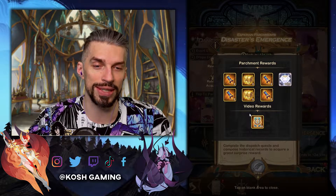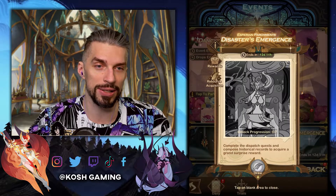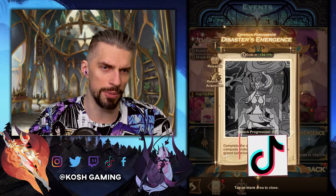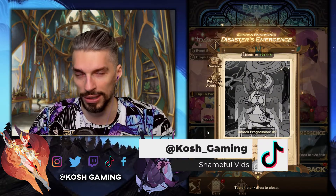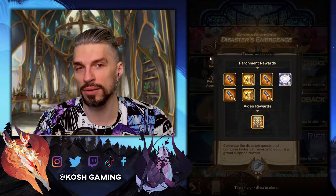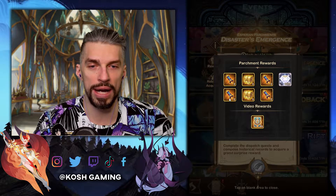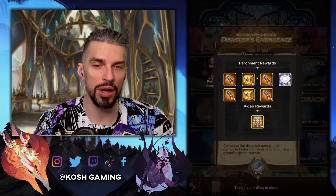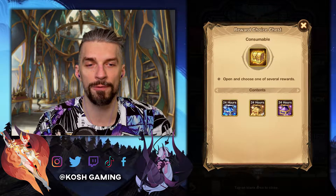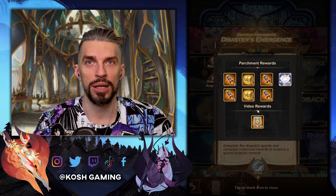I recommend you guys to save those time emblems for now. Don't spend them on any Awakened Heroes because Awakened Heroes are really hard to get for free-to-play players. If you are pay-to-win, you don't need that advice. So when we complete this event, we will get 4–8 faction summon scrolls, 6 chests with dust, XP and gold — 24 hours each — 4 gold chests, 1000 diamonds, and 10 emblem cards.